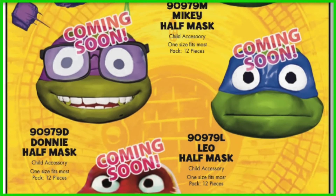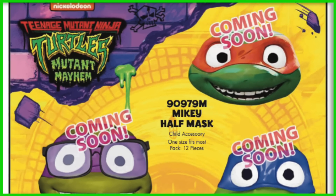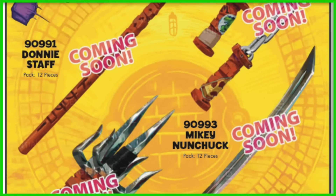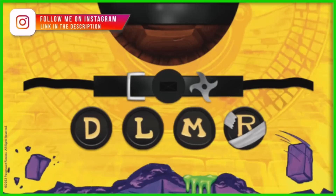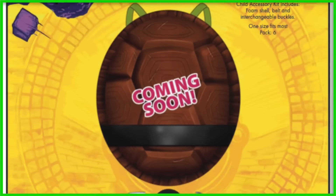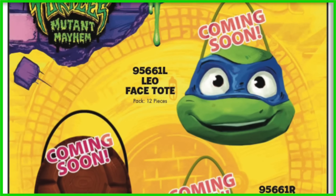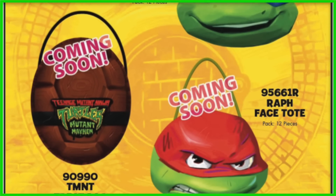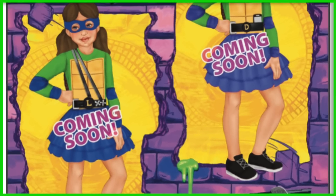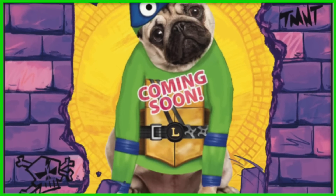They call it a child accessory and it says one size fits most — although the Rise of the TMNT turtles also came out with similar masks, and an adult could probably pull it off. It looks like they will have weapons available as well, alongside an actual shell they're also selling with a belt and all the little buckles with the different initials of the different turtles. There are also some trick-or-treat bags — one of Raphael, one of Leonardo, and one of a turtle shell. That's about it for the Mutant Mayhem costumes. Keep your eyes out for those.